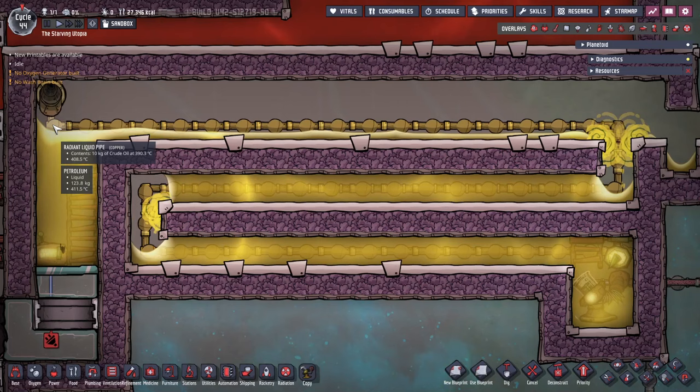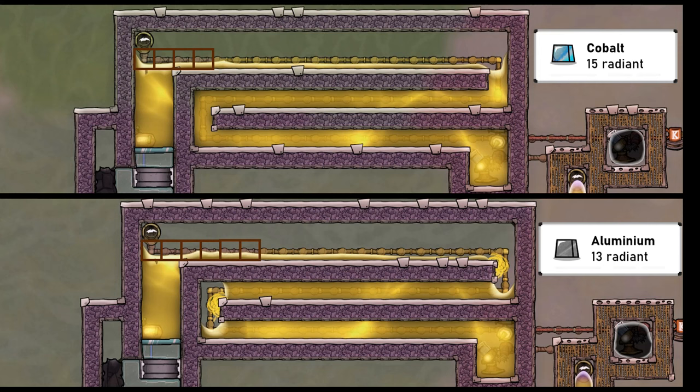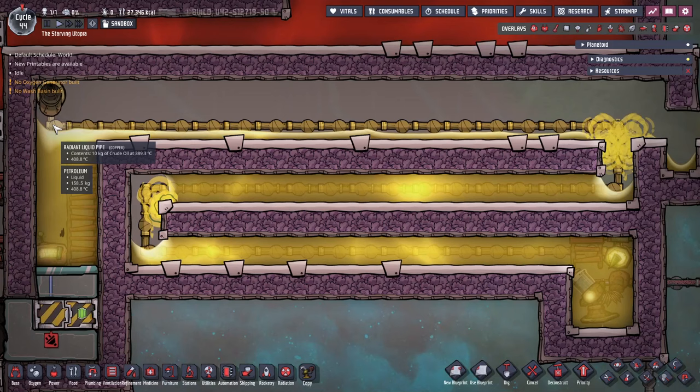Instead, you have to build a design of roughly the right length, then tune it by swapping radiant pipes for insulated pipes. I've done some testing to give good starting recommendations. This design as shown has two levels of 16-length for copper or gold radiant pipes. The longer top layer has all 19 segments of radiant pipe. If using cobalt, this is 15 long before going to igneous rock insulated pipes, and for aluminium it's 13 radiant segments. To tune the length, check the output temperature just before the vent; if the pipes are breaking because it's too hot, replace radiant pipe segments until this stops.